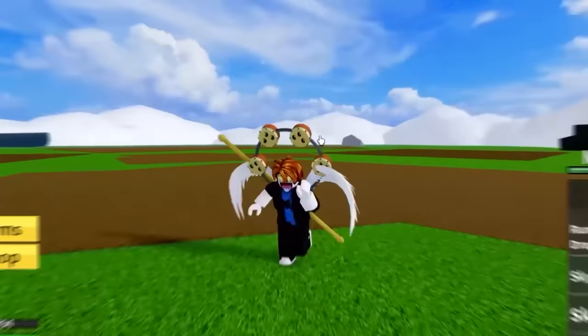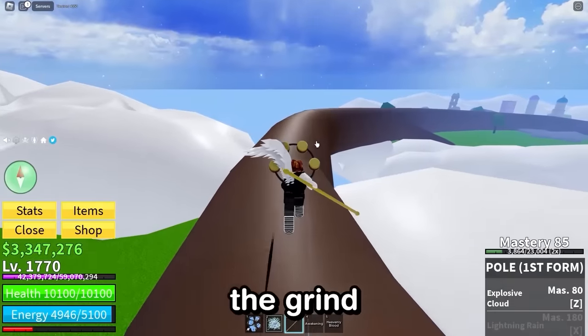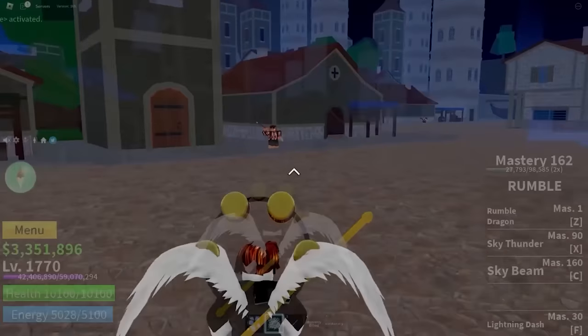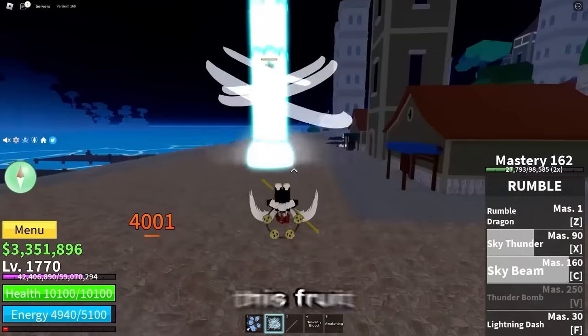Wow, I completely forgot. But now that we've got all the necessary drip, we can head all the way back to the first sea and begin the grind for mastery. Luckily, we need less than 100 mastery to get our final move. Now this devil fruit is really cool, but why is it called the rumble? I'm made out of lightning, not rumble. And now that I think about it, this fruit is OP.